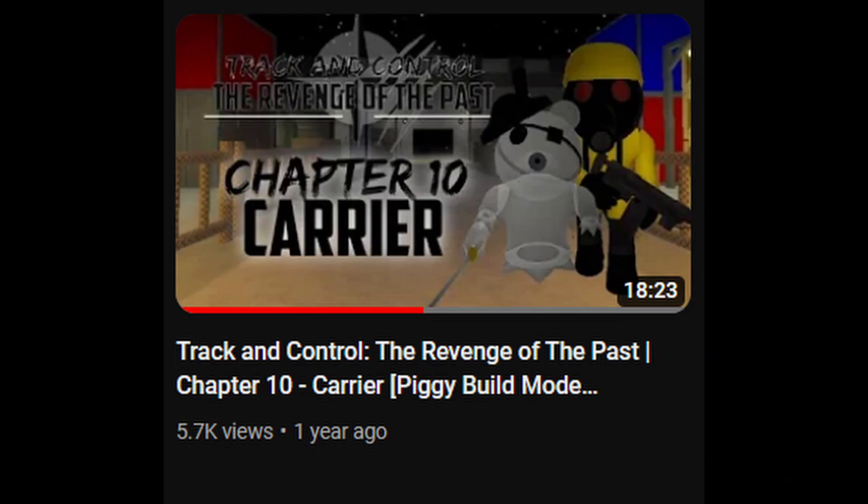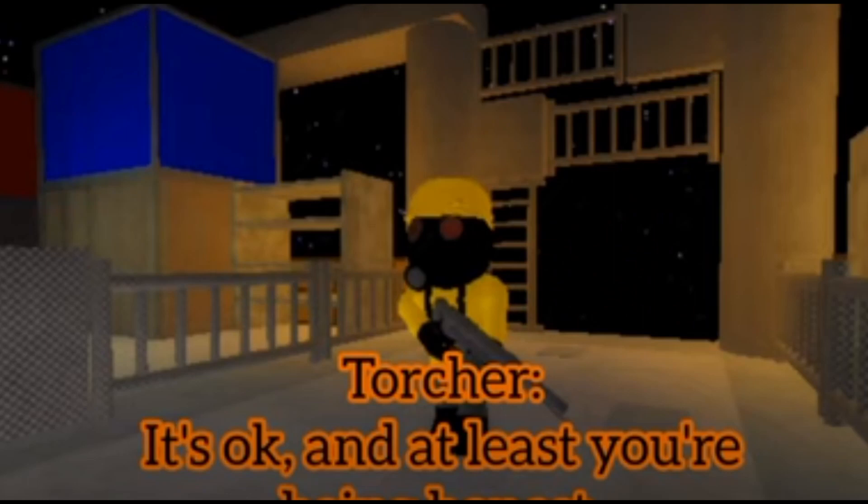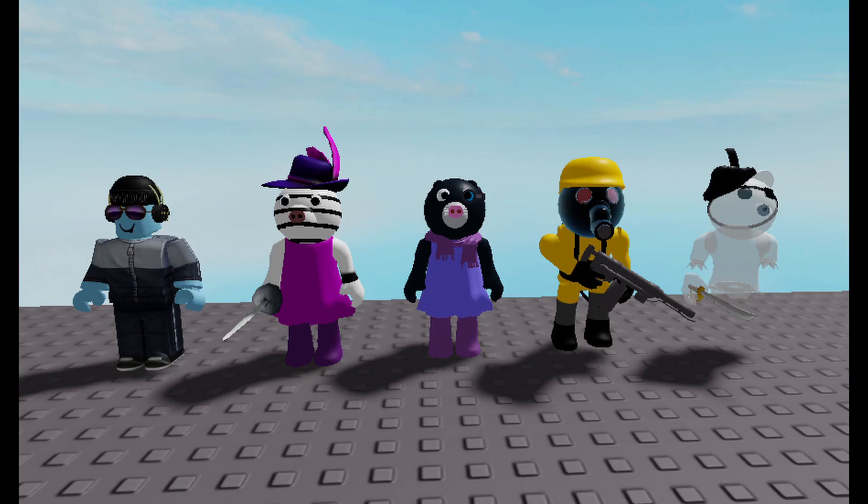This first set will be based on Track and Control: Revenge of the Past, Chapter 10. The set takes place in this scene of the carrier. The characters that will be included are Jam, Zizzy, Mimi, Torture, and Ghosty.